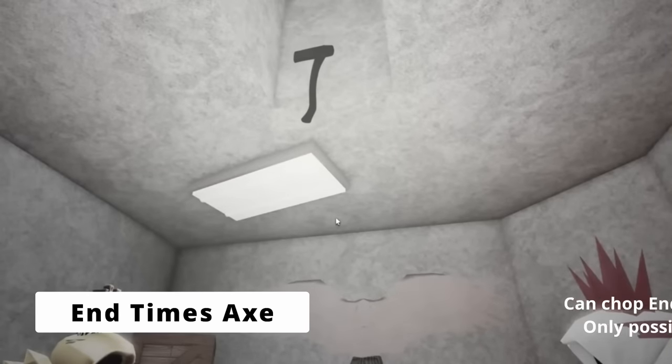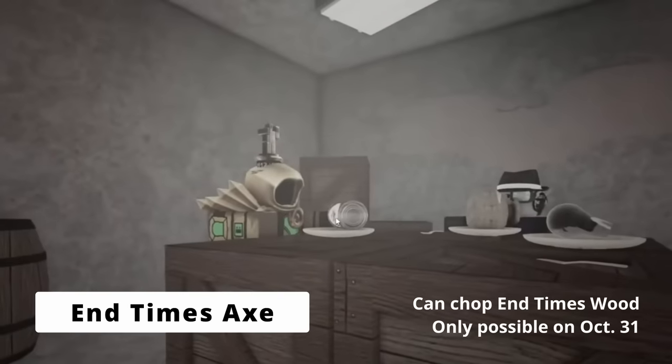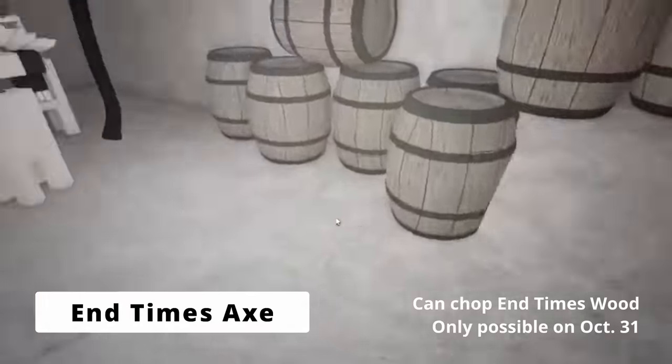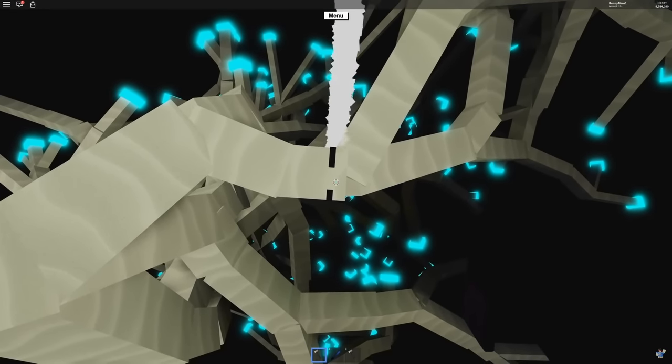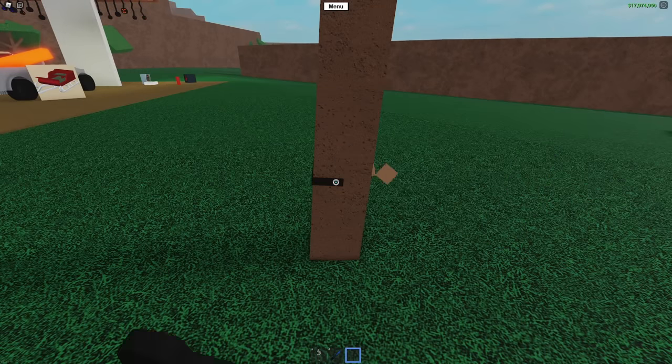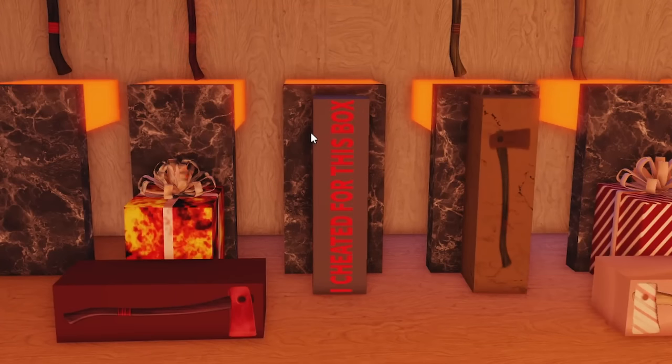If you repeat the steps to get the rookery axe except on Halloween day, you'll find yourself getting the end times axe instead. The end times axe is the only axe in the game that can chop the end times tree located under the bridge. As for chopping other trees, the rookery axe is still better. This axe also has a box labeled 'I cheated for this box' because it was not available and was only in the game files until exploiters made it very common in the game.